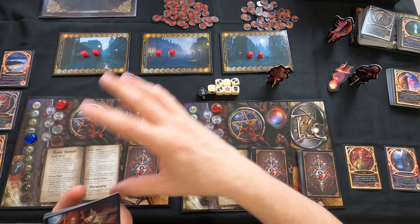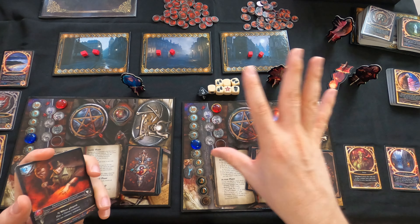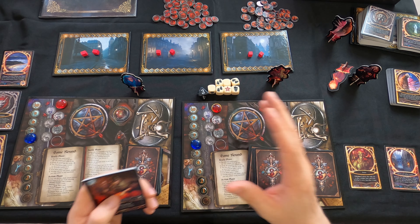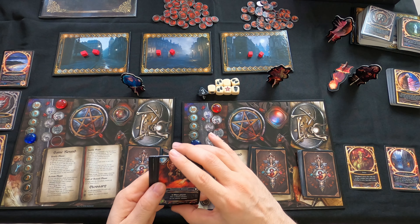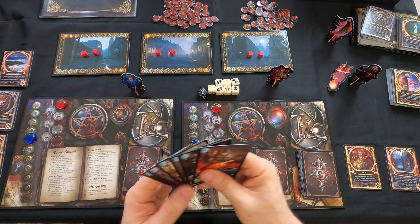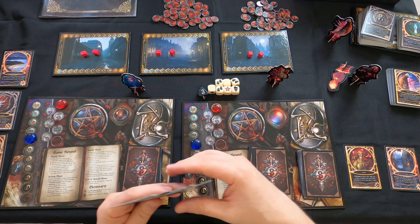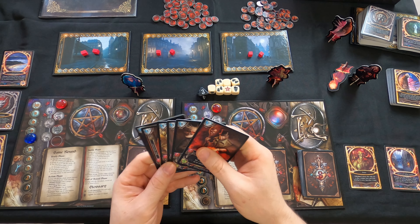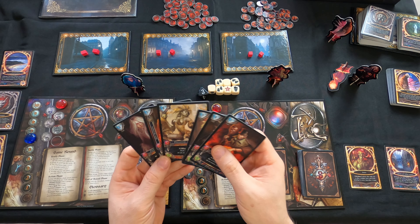All actions start off at six, your energy starts off at six, and I've already shuffled both grimoires. We're going to draw six cards. There is a mulligan rule - if you start off the game and your hand has no creatures or minions, you can show your non-minions, put them out, grab a new set of cards, and shuffle those discarded cards back into your grimoire.